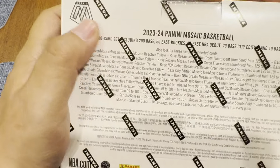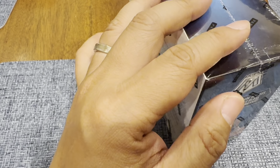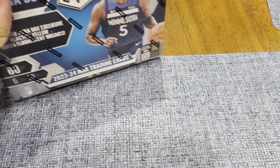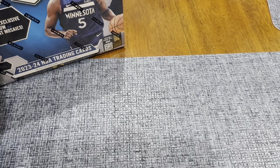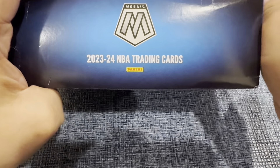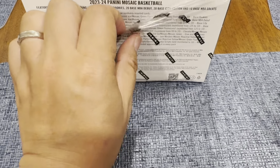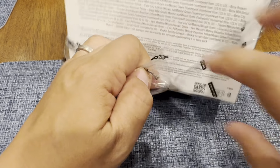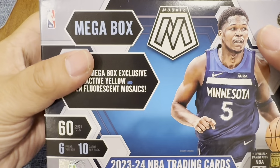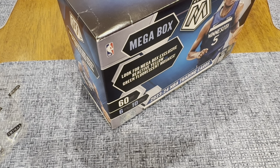Six packs per box, 10 cards per pack, 60 cards total. You'll know we won't be able to find any Wembanyama auto here — that might be exclusive to top — but we can find his cards. I also managed to get my Spanish penny sleeves, 1,000 packs of penny sleeves, I believe from Ultra Pro. You'll need a lot of penny sleeves. I don't know how long that will last me, probably a couple of days.